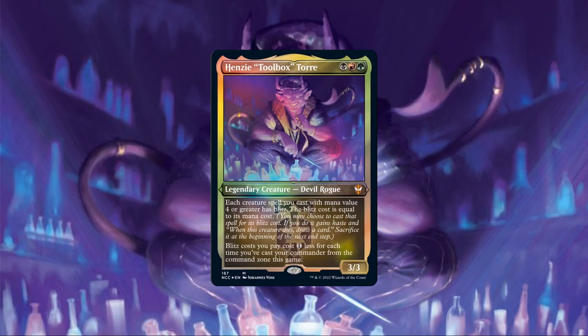Henzi Toolbox Torre is a 3/3 devil rogue that costs one black, one red, and one green with the following abilities: each creature spell you cast of mana value 4 or greater has blitz, and the blitz cost is equal to its mana cost. Blitz costs you pay cost 1 less for each time you've cast your commander from the command zone this game.